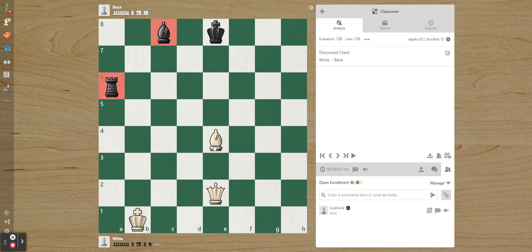We have a queen and bishop, and the opponent has a rook and bishop. Our queen is in the same file as the opponent's king — remember, files go up and down, ranks go side to side. This is very dangerous because we're likely going to use a discovered check to win material.